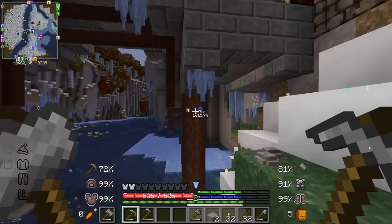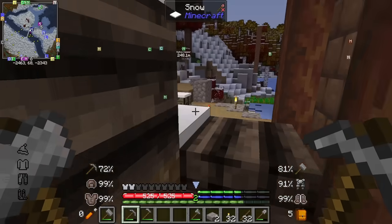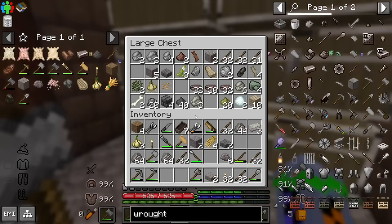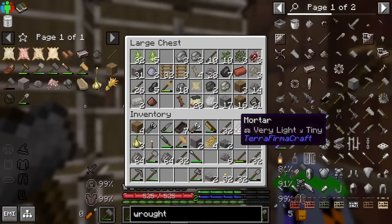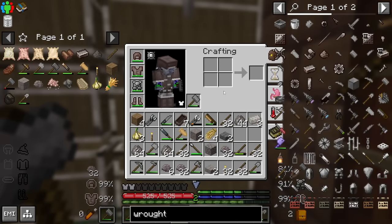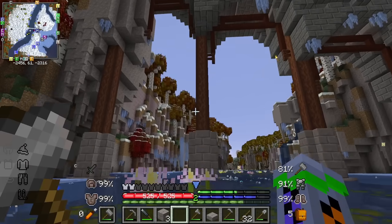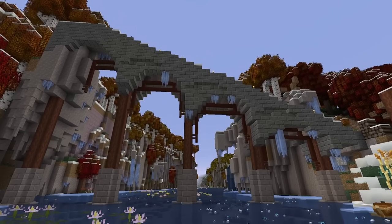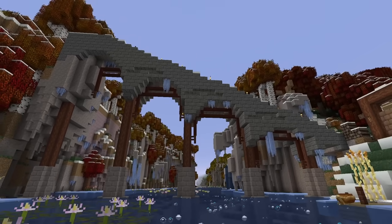That being said, I am getting a little bit tired of endlessly getting rhyolite cobble. Do I even have any stones left? I do actually have 17 in here. It actually isn't that bad. It's a bit wonky in a couple places, but it works. And it's definitely a bridge.